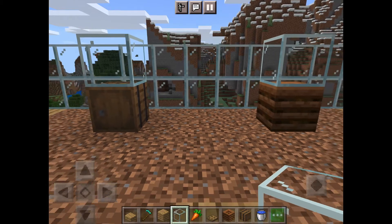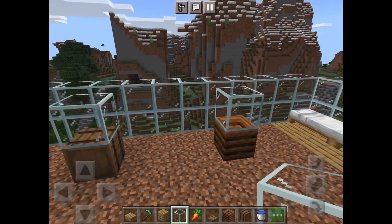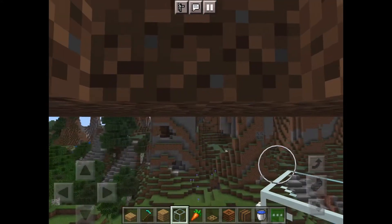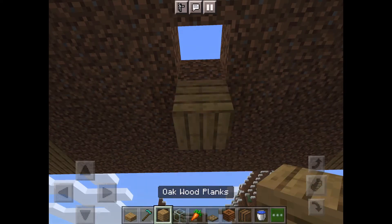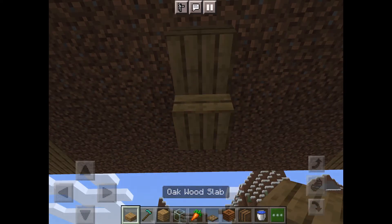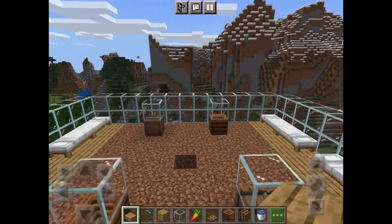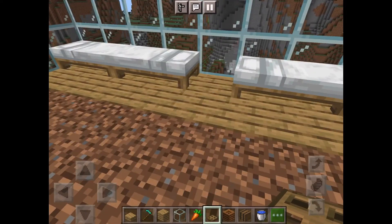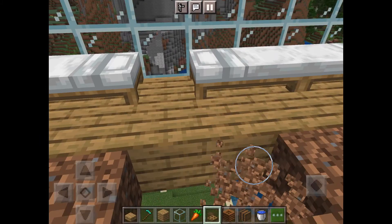The next step is to put water down so we can create the farmland. Come down underneath, place a slab, break it, and then we can put water there. But before we do that, we'll want to build the chamber for them to fall down.